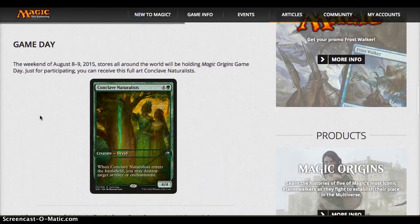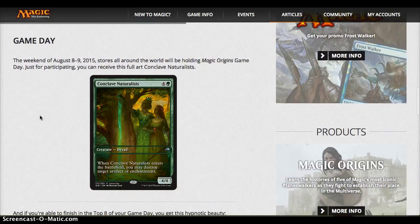Game Day promo in August — Conclave Naturalist is a full art. It looks beautiful, really stunning artwork. 5 for a 4/4. Comes into play, destroys an artifact or enchantment. We've had this kind of card before with things like Indrik Stomphowler. It's really good, especially in limited. Good body, good creature, and has a flexible effect.